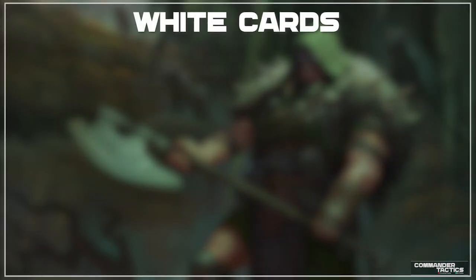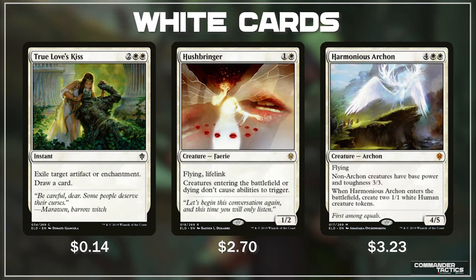Let's kick things off in white with True Love's Kiss, Hushbringer, and Harmonious Archon. True Love's Kiss is a budget-friendly instant that lets us exile a target artifact or enchantment, which white is already pretty good at, but it also lets us refill by drawing a card. Hushbringer is a hatebear flying lifelinker with 1/2 that almost shuts down just about every Commander deck. It reads: creatures entering the battlefield or dying don't cause abilities to trigger, which can really affect opponents running death effects or ETB effects heavily.